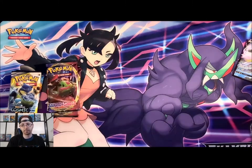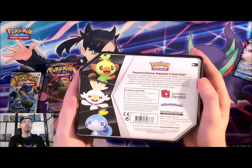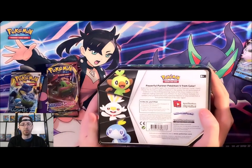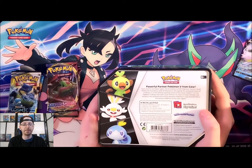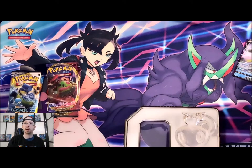We've got Sobble, which will give us another Inteleon V card — always nice to have an extra. There's the back of the tin: Powerful Partner Pokémon V from Galar. In each of these you have one-in-three foil Pokémon V cards, five booster packs, and a code card to unlock the promo in the TCG Online.